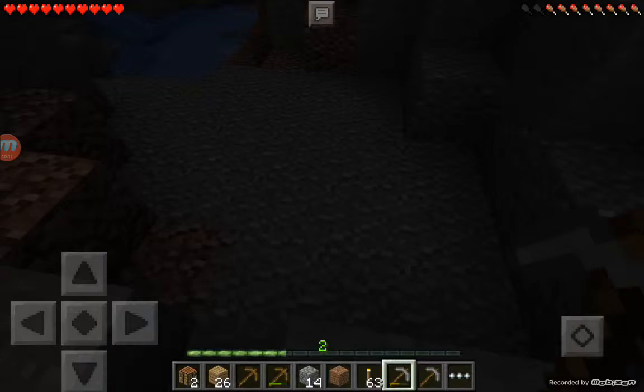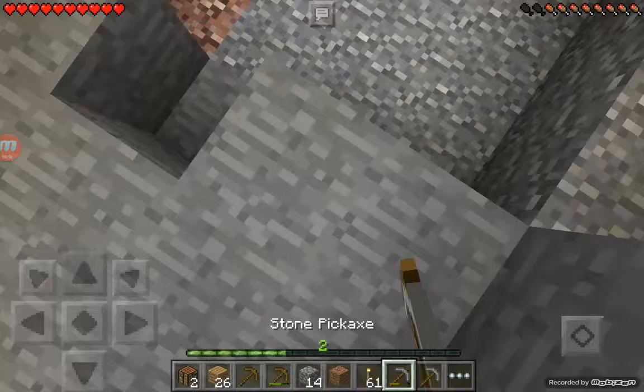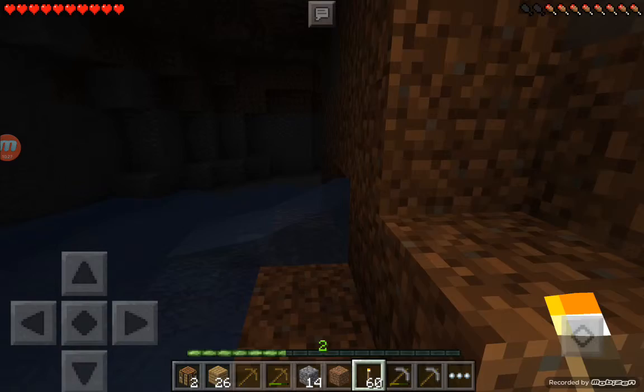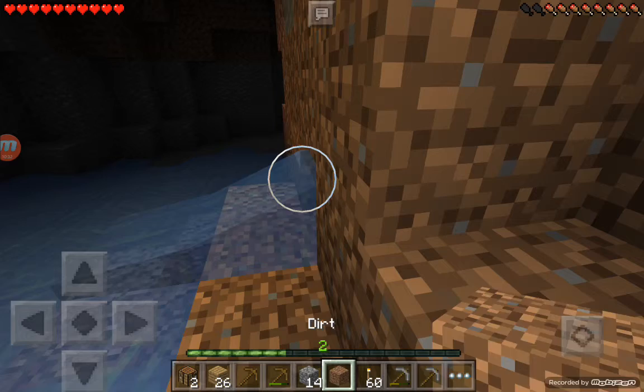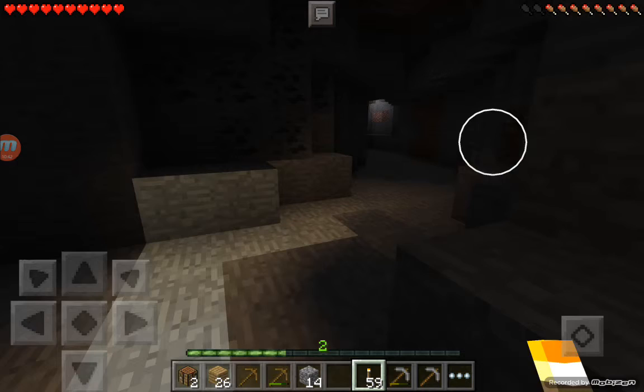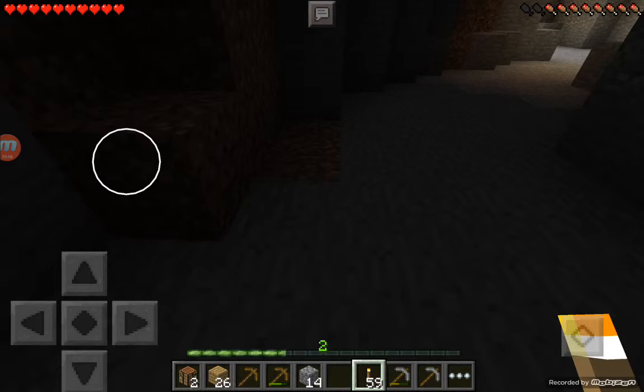This cave is leading me somewhere. But remember, we still have to make a house. Let me turn my difficulty on — my difficulty is on. I totally forgot about that part because that means there's not gonna be any mobs. My screen is really glitchy. Let's go this way. I do not like water — water is like my least favorite thing.